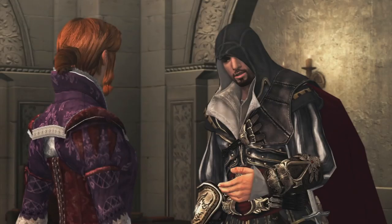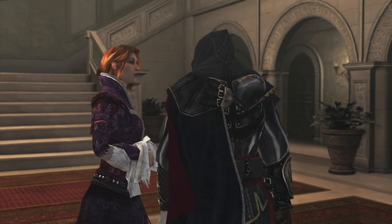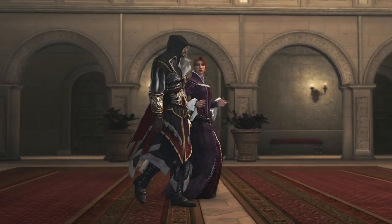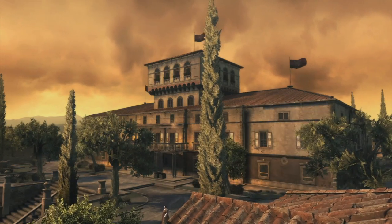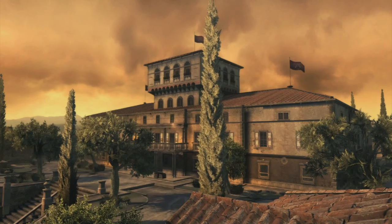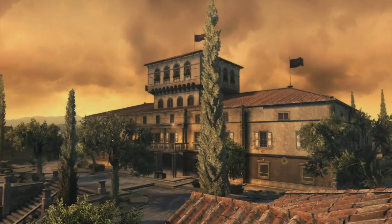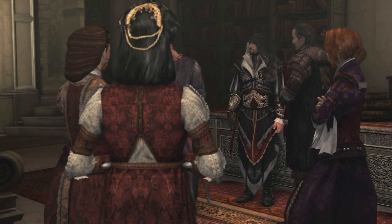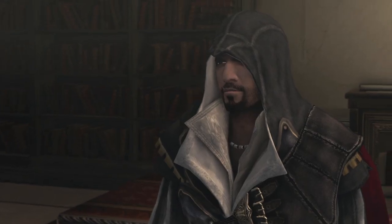Today we will be diving into a historical location that is majorly prominent in the world of Assassin's Creed, specifically the Ezio Trilogy. That is the Tuscan town of Monteregioni and the Auditore family villa. We're going to be looking at its construction, town history, why it was built, and its major differences to its depiction in the games. Monteregioni was the main hub base of the Assassins and seat of the Auditore family during the Renaissance.